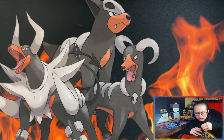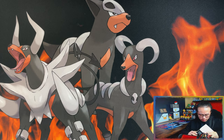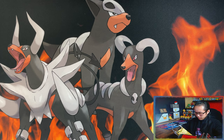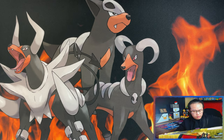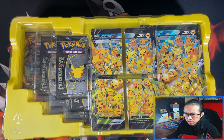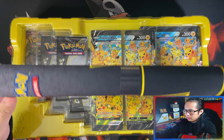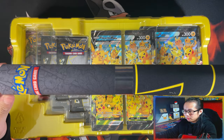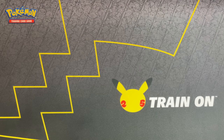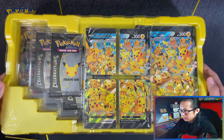This is the last product in the lineup I need to complete the master set, and this thing is a chonky box. Here's what the inside packaging looks like. I like what they did with the yellow underlayer, and then they had the playmat underneath it, which is kind of what I was actually looking forward to the most. Let me open this up first and lay it down. This is what the playmat looks like - very nice.